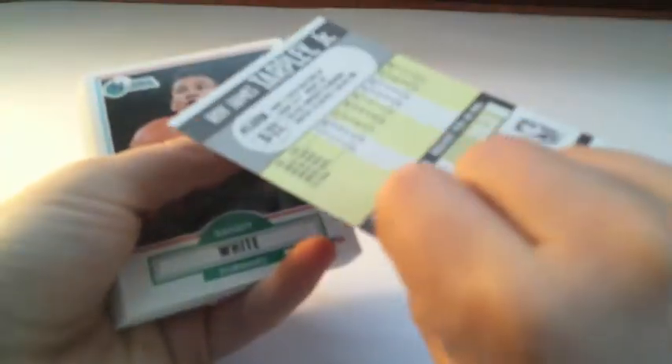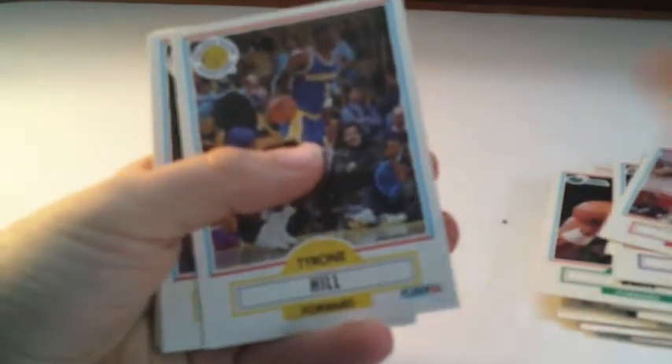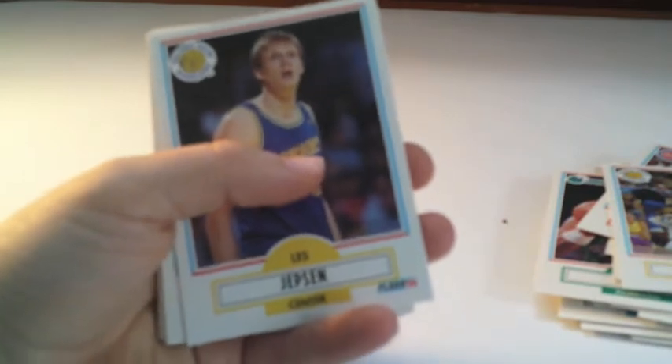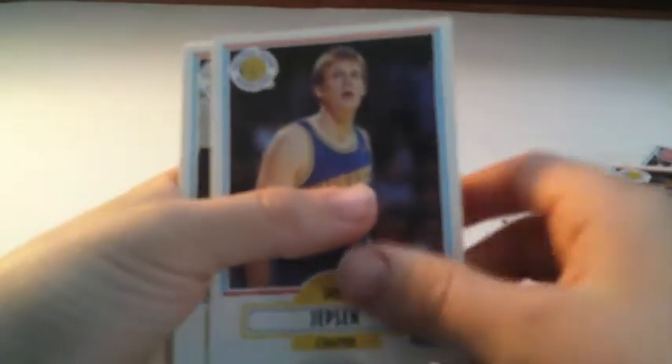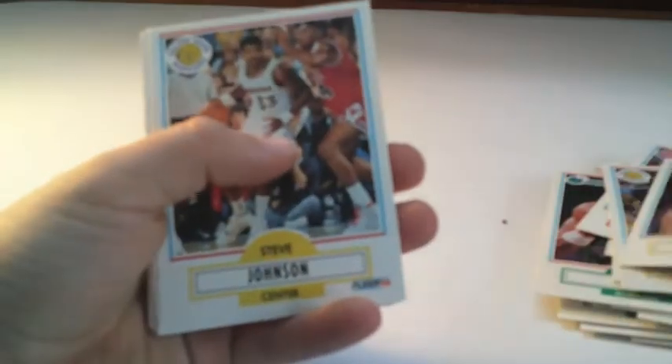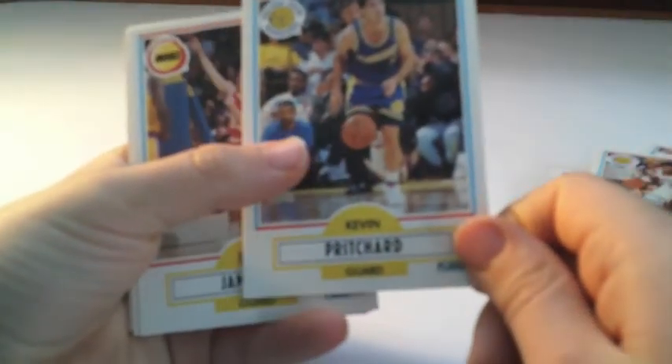Never mind, these are not all rookies. Rory Toe — I don't know how to pronounce that — Randy White, Anthony Cook, Chris Jackson, Marcus Liberty, Orlando Woolridge — he was actually pretty good, I'm pretty sure he was an All-Star. William Bedford, Scott Hastings, Tyrion Hill. Let me know in the comments if you see any cards that are good that I should sleeve, because I don't know all the cards in the set. Les Gibson, Steve Johnson, Kevin Pritchard, Dave Jamerson, Gary Grant, Beau Kimble, Loy Vaught, Eldon Temple, Lance Blanks.